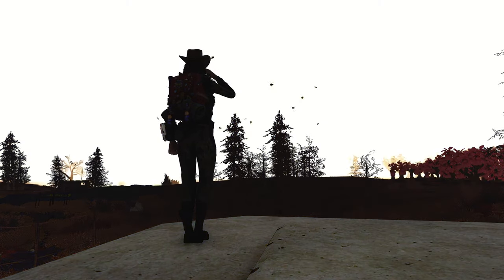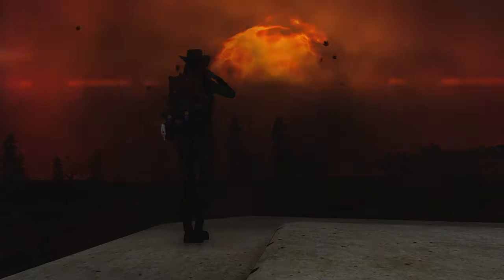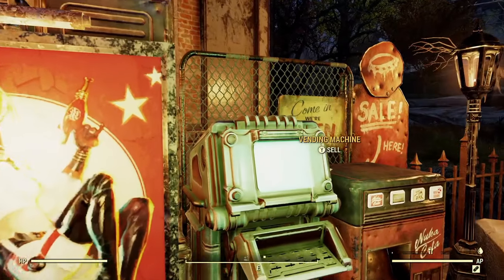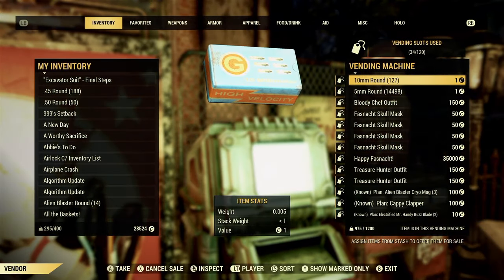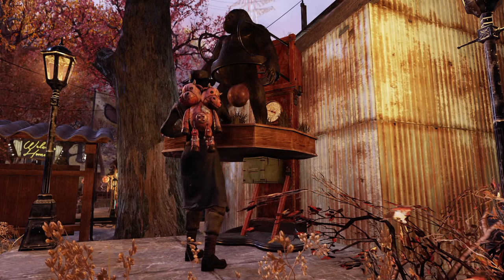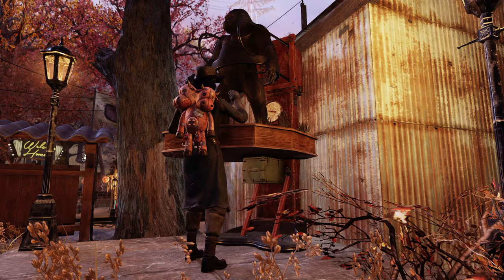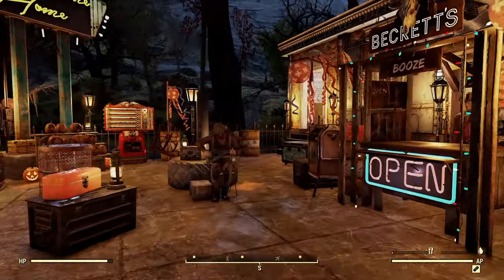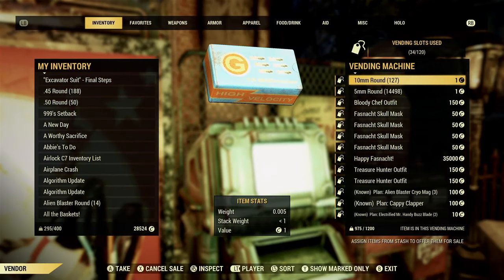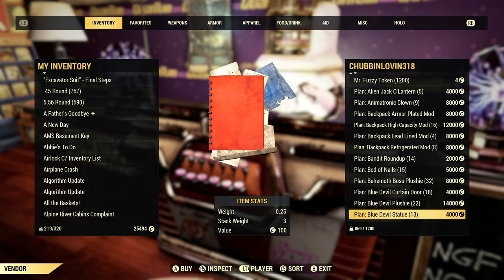First we need to cover the basics, because if you don't follow the rules, you won't make any sales. Your vending machine needs to be easily accessible. No one is going to spend an hour running around your camp looking for your vending machine. They'll look for maybe a minute, and if they can't find it, they'll just give up and move on to the next camp. So make sure your vending machine is out in the open, or at the very least use arrows to guide players in the right direction.